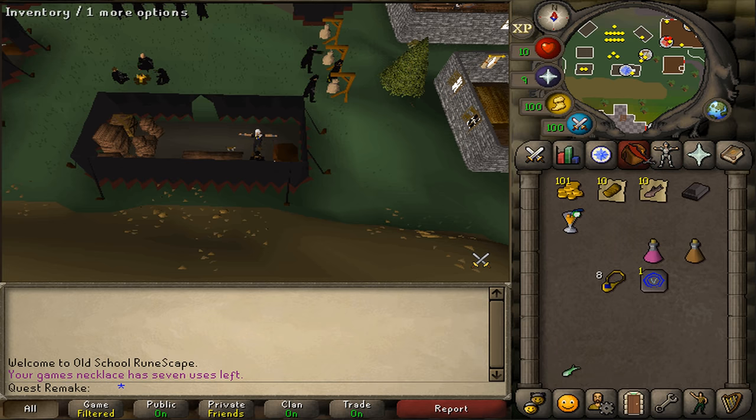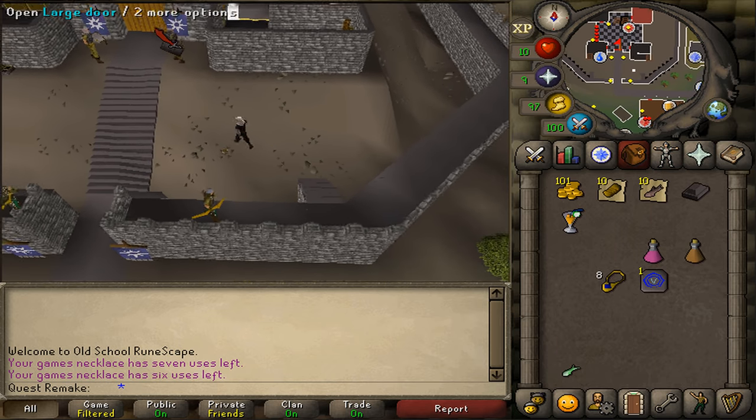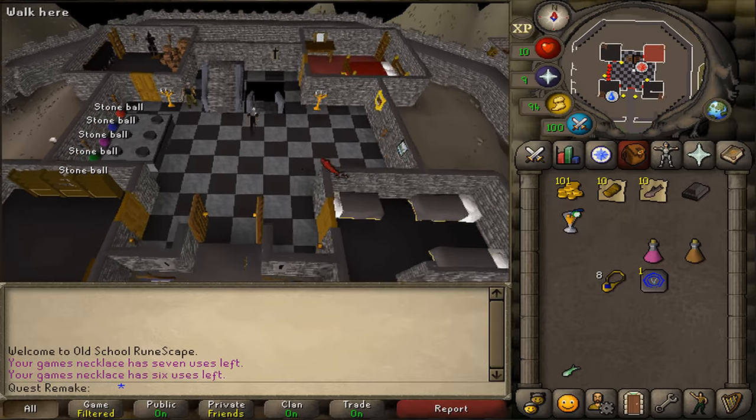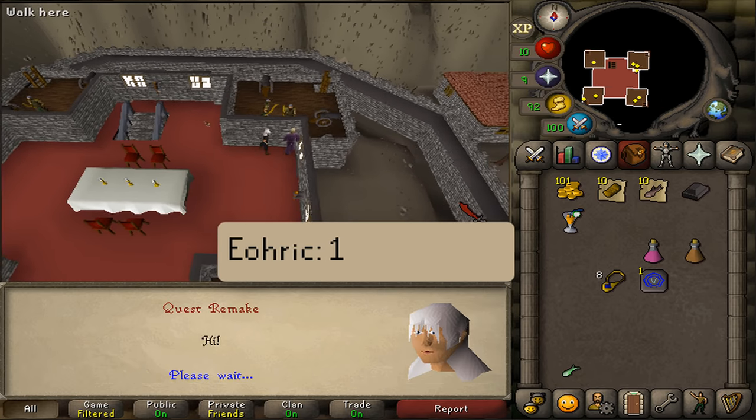Let's teleport to Burthorpe and go to the castle. Go north, enter the castle, and climb up the stairs. On the second floor, we should find a guy called Eorek, dressed in purple. Let's talk to him and select option 1.